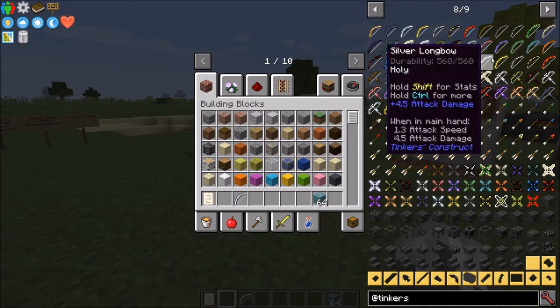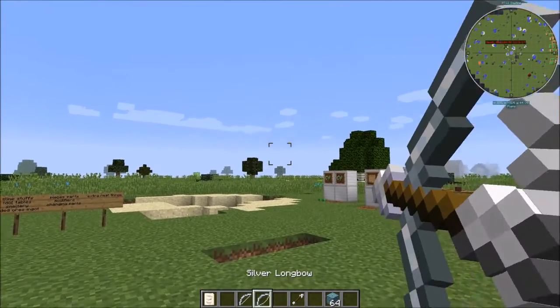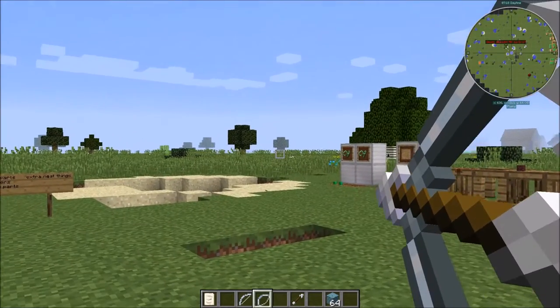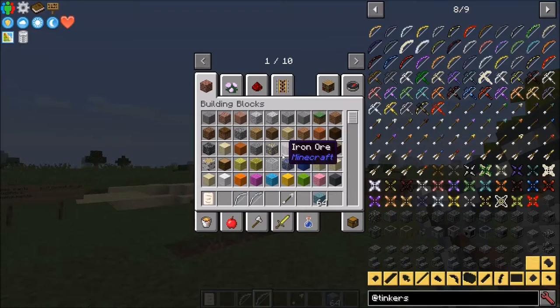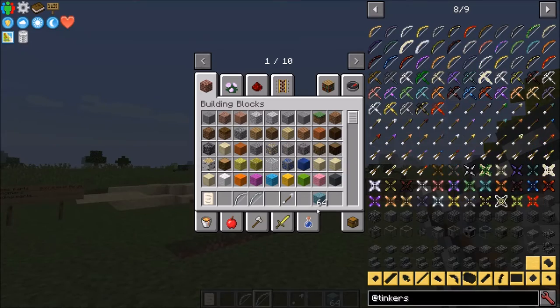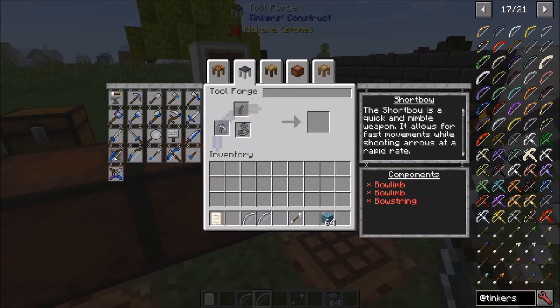With these bows, where's the silver at? We're going to need some arrows — we'll just use some of those. That's got a lot closer draw range to it. I've never used these bows before, but I know a little bit about them. As far as parts, for the short bow you need bow limbs and a bowstring.